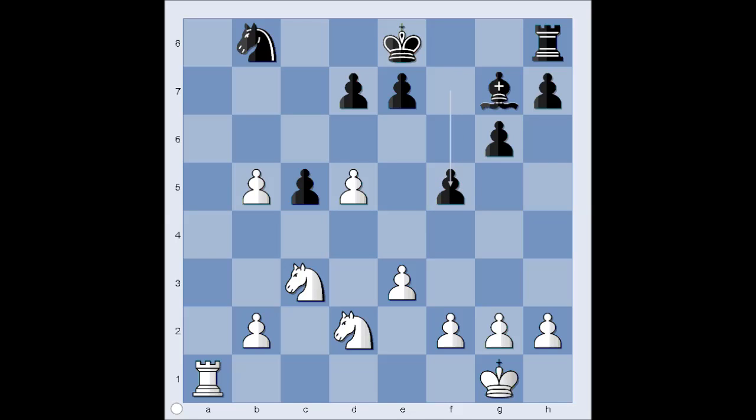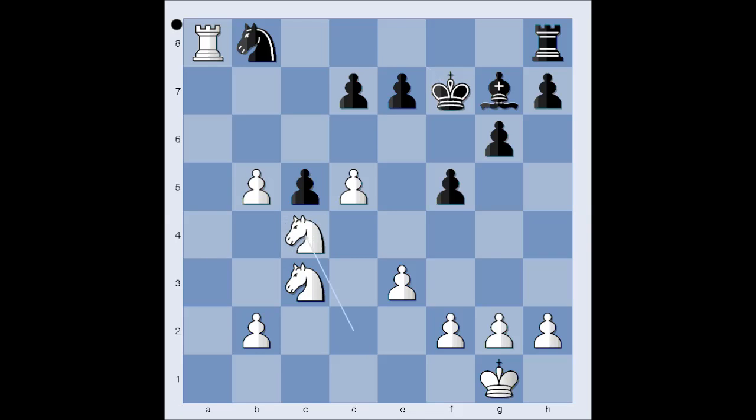f5, creating room for the king on f7. Black doesn't want to castle, but prefers to have the king centralized. Rook to a8 attacking the knight, king to f7, knight to c4, d6, b6. Black's position is lost.